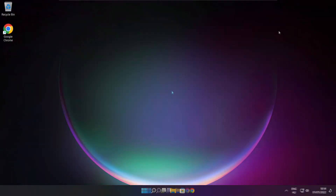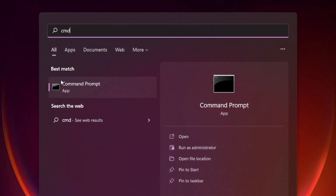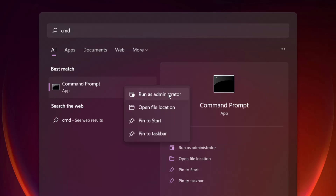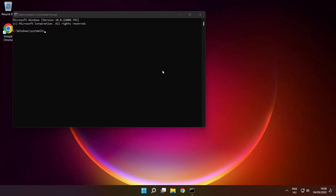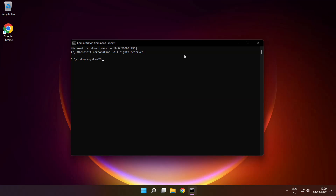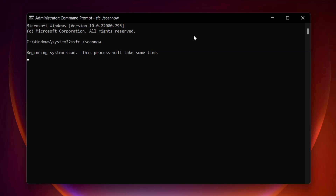Close the window. Click the search bar and type CMD. Right-click Command Prompt and click Run as Administrator. Type SFC /scannow, press Enter, and wait.